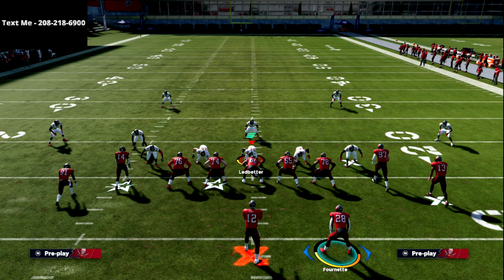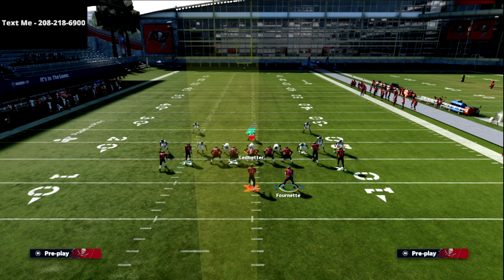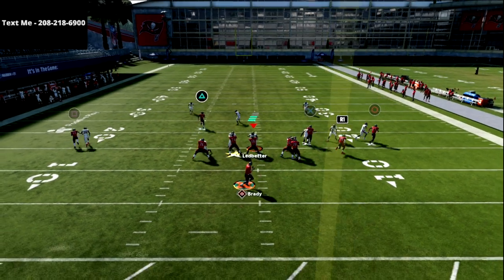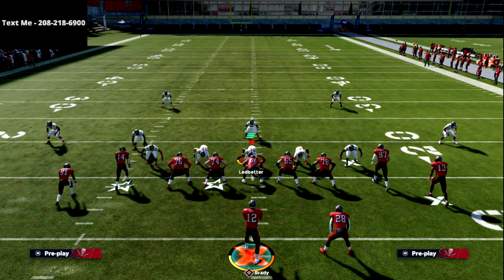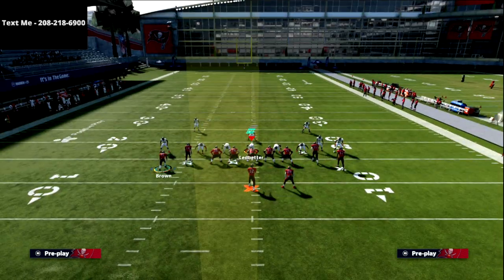First and foremost, I want to show what this does against man to man coverage. We're really not going to make any adjustments. The only adjustment you have to make is just simply motion snap the square receiver all the way out — and I mean all the way out — and right before he sets his feet, snap the ball. What you're going to see is he will sometimes beat man, but that's more of an ability thing. If he has a good ability on him he'll be a little better against man to man, but really he's not meant to beat man — he's more of a zone beater.